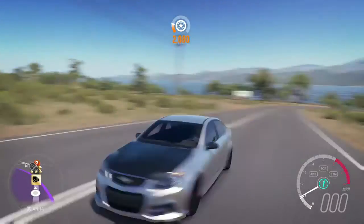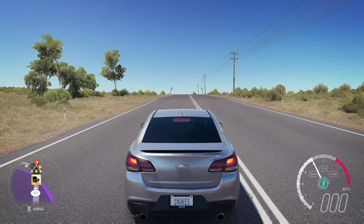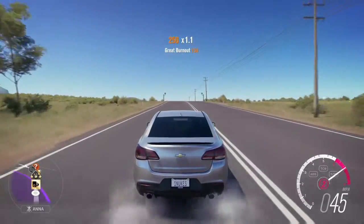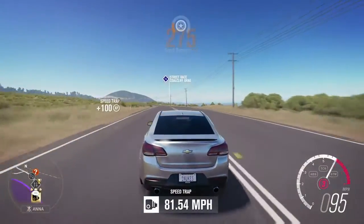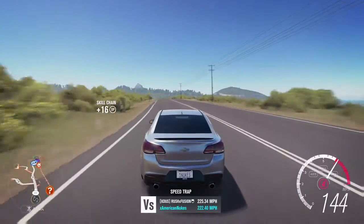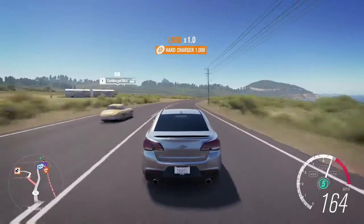Let's test it out and see how it runs with all this power. Doing about a 3500 RPM launch - of course, mad wheel spin! It's sort of controllable though, not that bad. I can see where it likes to kick its side out but it's definitely faster - 300 more horsepower, it's way faster.